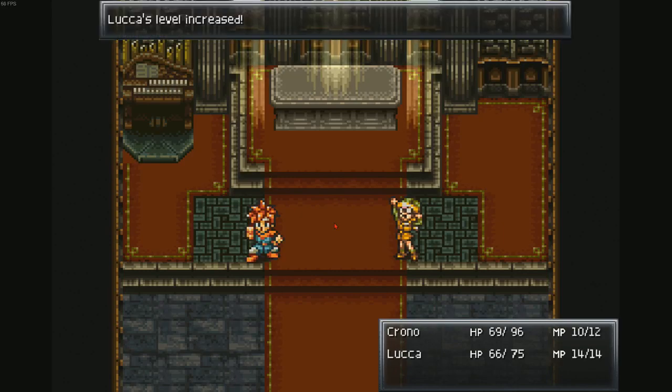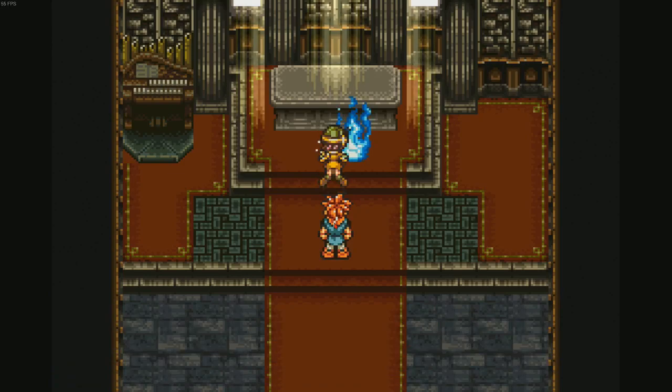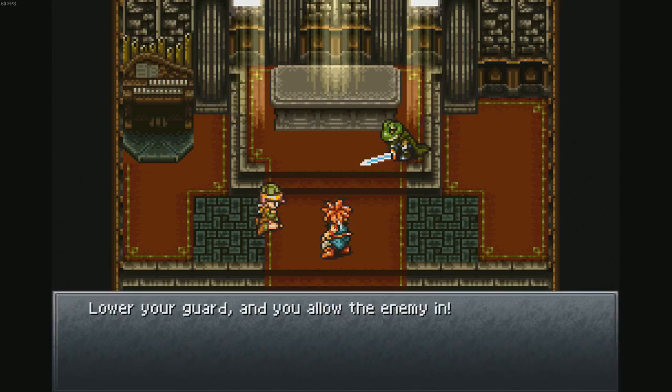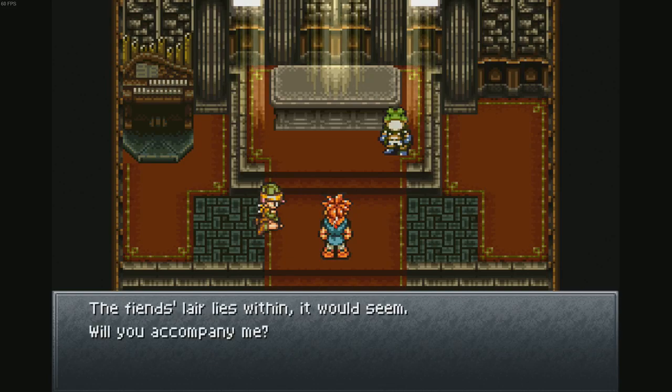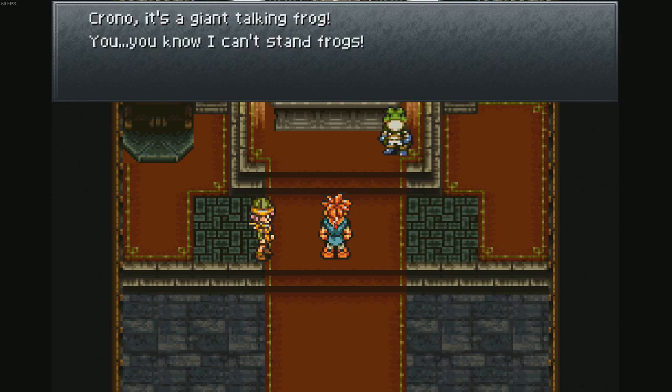Luca leveled up — learn Flamethrower! Learn Fire! Dual tech! Wasn't expecting that — I was not expecting that either! Oh my god. Oh, there's the frog guy! 'Lower your guard and you allow the enemy in.' Thanks frog guy, you seem pretty cool so far. 'You've come to save the queen.' Is this your theme song? Your theme song is awesome if it is! I like this song. I hope this is frog guy's theme because he's probably one of the characters I would like the most, just off of looks — he's supposed to be like the super knight. That's Luca's theme — Luca's theme is actually really cool then. 'The fiend's lair lies within it would seem. Will you accompany me?'